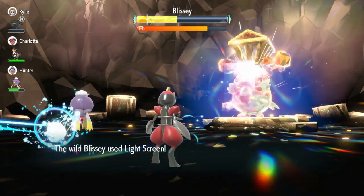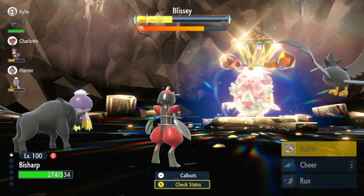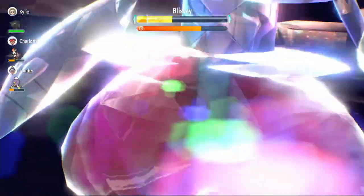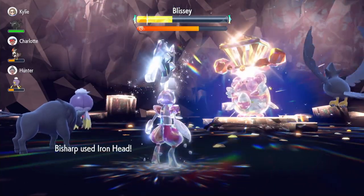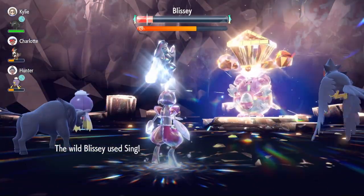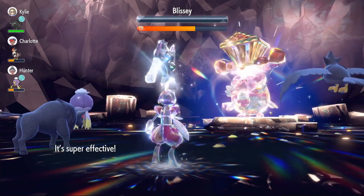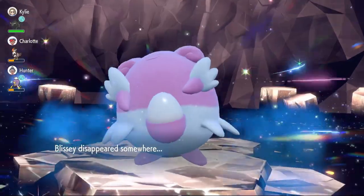We Terastallize and use Iron Head — doing about half damage even after Defense Curl was used. It uses Sing and misses, then Defense Curl a second time — that's cheating! We use Iron Head to chip the shield. Light Screen doesn't affect us. We keep using Iron Head trying to get Tera orbs. Still no flinches despite the 30% chance — six-star raids seem to have hacks. We Terastallize and Iron Head does over half to the shield.